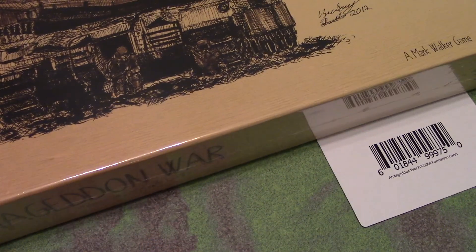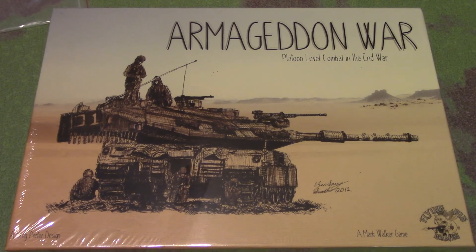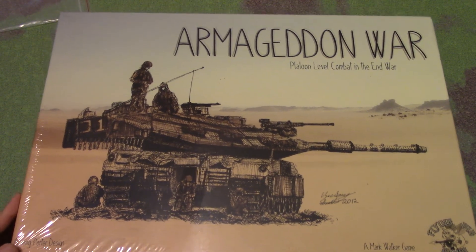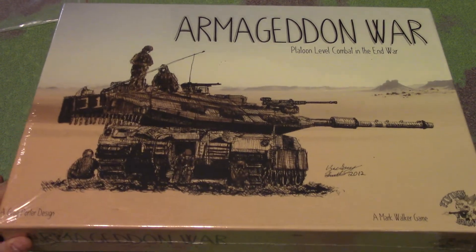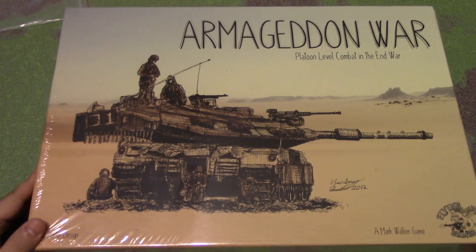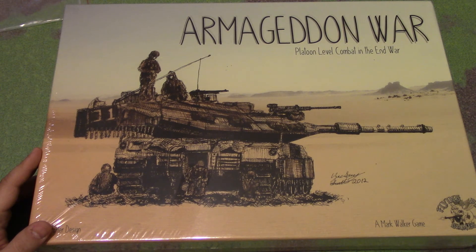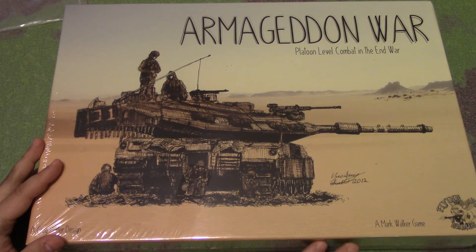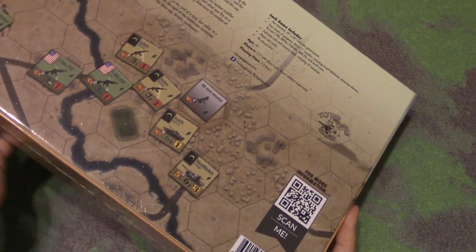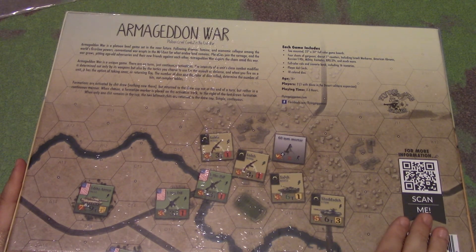Then here's the base box — this is huge. I had to raise the camera up to fit the entire box in the picture. We'll actually open this as a separate product. Greg Porter design, Mark Walker game. This is a huge box, and I believe it's because it's going to have another really large map as well. The base game is heavy. There's also a 'scan me' QR code — I think it takes you right to the Flying Pig website for the game.